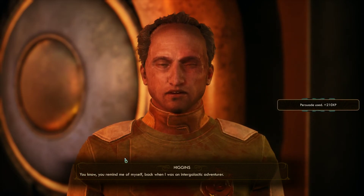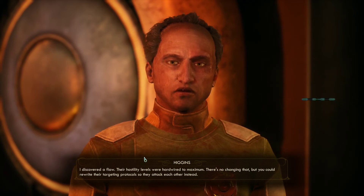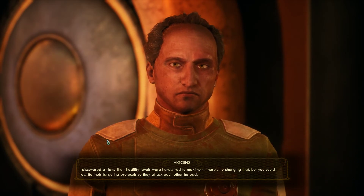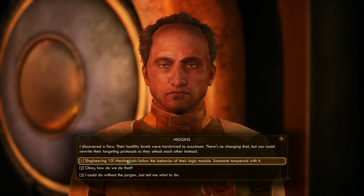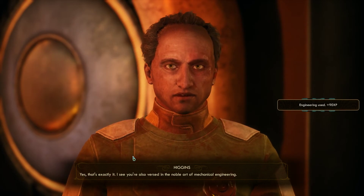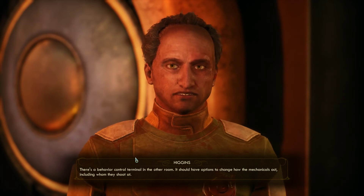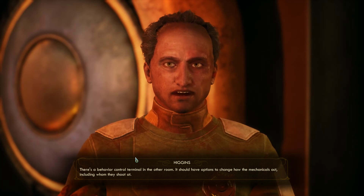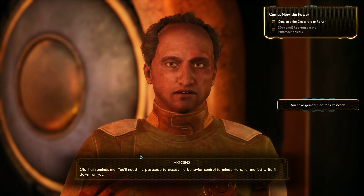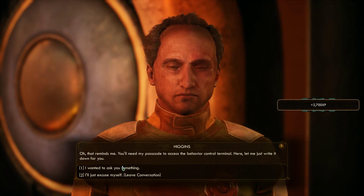You remind me of myself back when I was an Indigolactic Defenderer. Did you take a laser bolt to the knee? There's no changing that, but you could rewrite their targeting protocol so they attack each other instead. That's exactly it — I see you're also versed in the noble art of mechanical engineering. There's a behavior control terminal in the other room — it should have options to change how the mechanicals act, including whom they shoot at. You'll need my passcode to access it. My hacking skill is not high enough, so I do kind of need it.